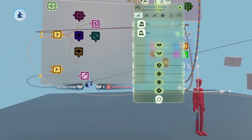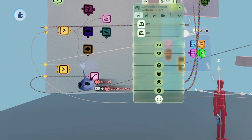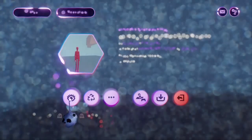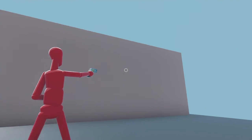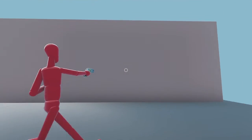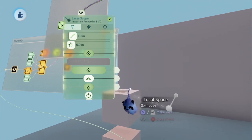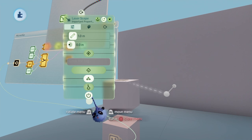When you're done, it'll be time to test this in play mode. Nothing's happening. Thankfully, the solution is simple. Go into edit mode again and reset the scene, then go to your camera rig and open the laser scope. There's the problem — it's too short and not detecting anything.